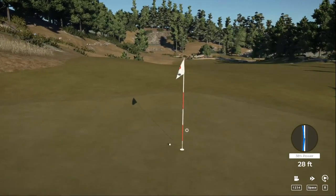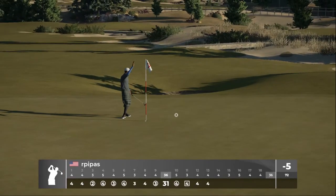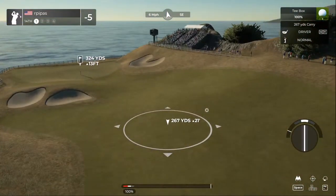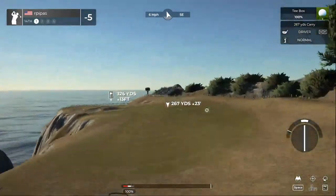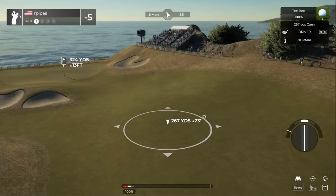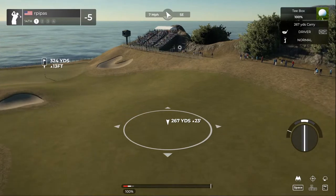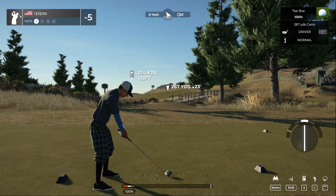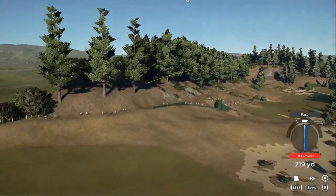That's sort of how I like to think about the course — use course management and think my way around rather than just hitting bombs. With the driver, I sacrificed distance for a little accuracy. When I first got the game on master settings, I was shooting like 100. So, interesting par-4 here: dog leg to the left with a sloping green, uphill 23 feet. Toggling between 6 and 7 mile an hour wind — would love for the wind to carry up this hill.